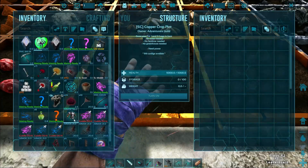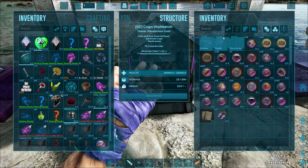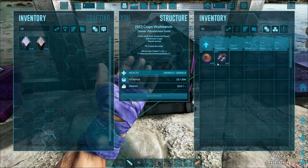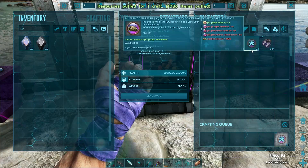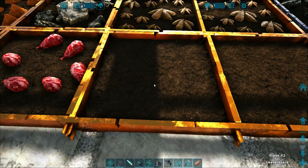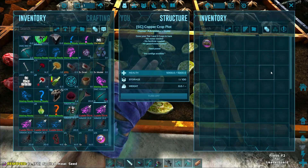Did we get the Spoiled one yet? I need to grab that Spoiled Meat — I thought I made it already. Checking seeds, Tier 2... Spoiled. We've got enough for one at least. I could have sworn we made one, but I did not start it. Well, we've got one going at least, so that's going now.